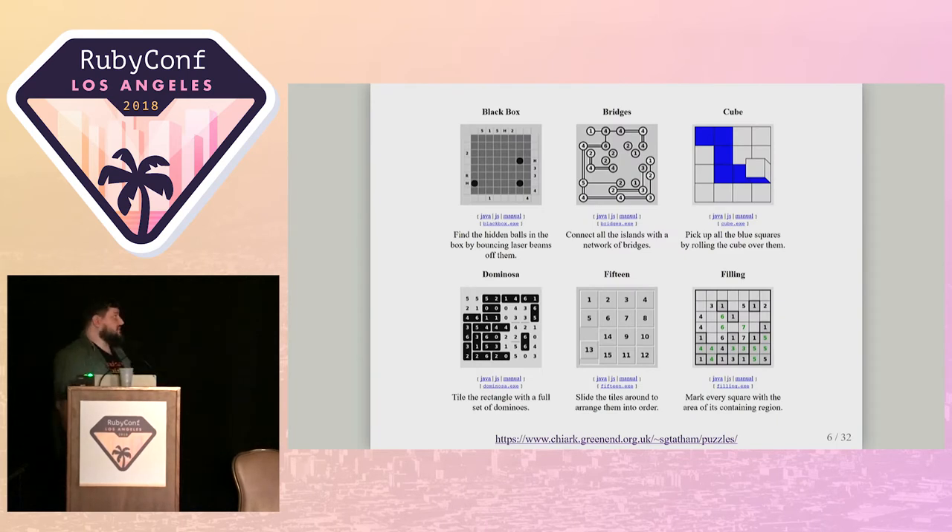That screenshot is from Simon Tatham's Portable Puzzle Collection, which is a really amazing collection of logic puzzles and games that are either downloadable or playable online. Mastermind, here called 'Guess' — I assume for trademark reasons — is what inspired this work and this talk. I really encourage everyone to check this site out. There are a lot of really fun games for programmers here, including lots of other ones that are crazy and I've never seen anywhere else.